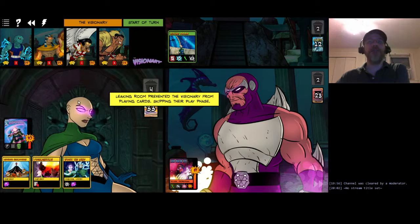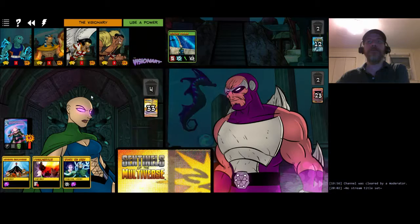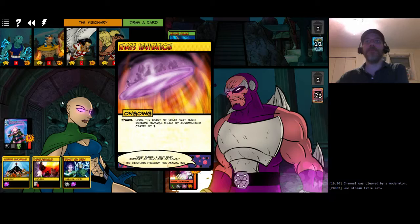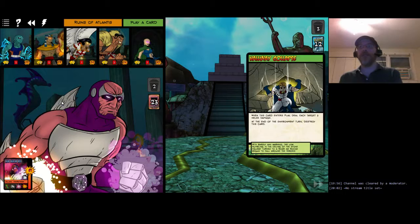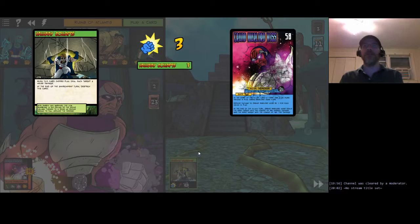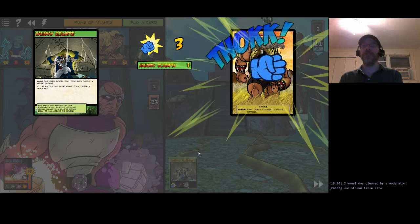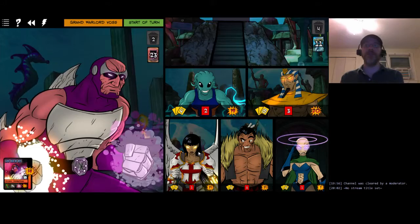Visionary can't play a card either, so she gives her extra draw to Fanatic again. Back to the environment - the Leaking Room goes away at the beginning of the environment turn, but then it plays Hallway Collapse! It hits everyone for melee damage - basically the hallway is crushing us. The nice thing is it hit Voss as well. Not so nice: Visionary is getting pretty low on health. The Hallway Collapse only lasts one turn, so that's nice.